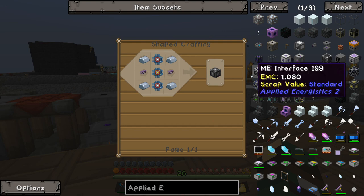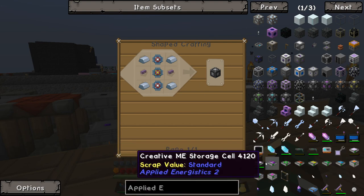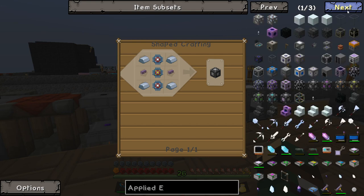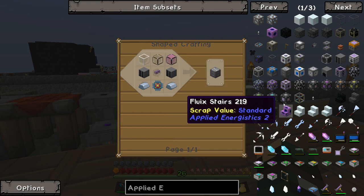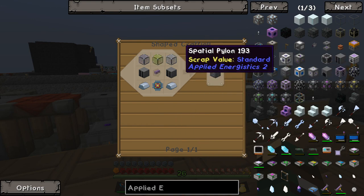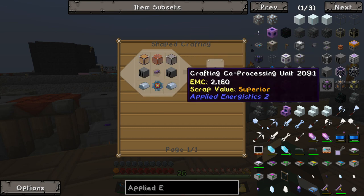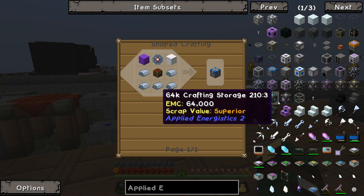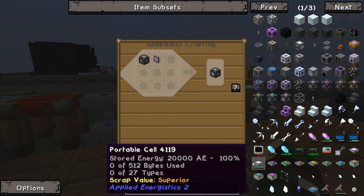I want to do auto-crafting — that's the thing. I want to auto-craft circuits. I want to tell it what to do. To do that I need a blank thingamajig; it doesn't require power, it basically just tells it to inscribe the crafting recipe onto a disk — unless that's not a thing anymore. What the heck is a quantum link chamber? Access points? Cell workbench? Crafting monitor, crafting unit — where are the blank things?